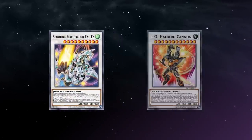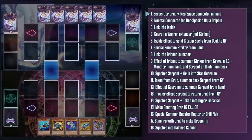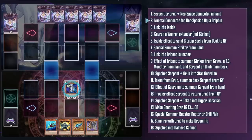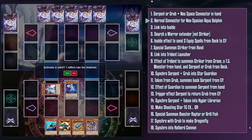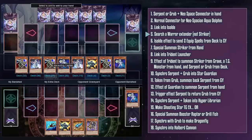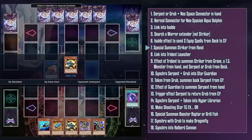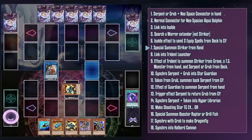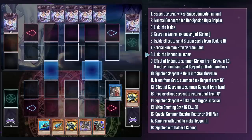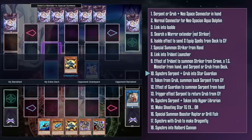With all that info under our belts, let's go through a combo line. For this one, I'm going to show you how you can get right into Shooting Star TG, or with a really good hand, Halberd Cannon. For this, you're going to need a TG in hand — either Screw Serpent or Tank Grub — and a Neospace Connector. Normal summon it to get Neospace and Aqua Dolphin out of your deck. At this point you can check your opponent's hand using Aqua Dolphin, but it's not really necessary. Link these two into Isolde, since Dolphin is a warrior for some reason, and search out a warrior extender — but not Striker, we're going to use Isolde's other effect for that, sending two equips from your deck to the grave. Living Fossil lines up really well with our tiny monsters, while the other can be DDR which can recycle banished Screw Serpents later on. This fulfills all the requirements to link into Trident Launcher, and now we can really get cooking.